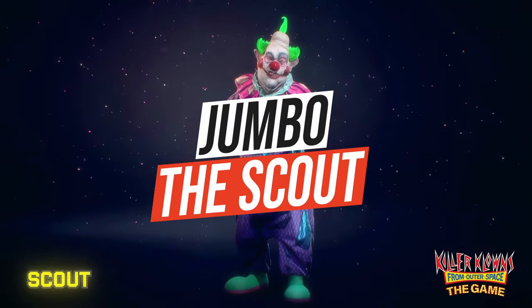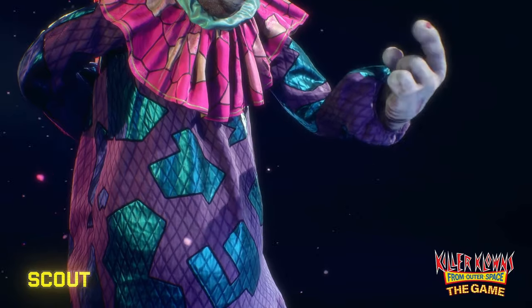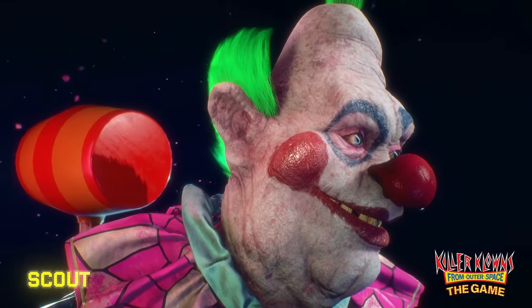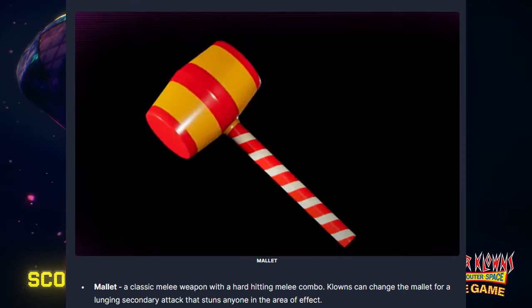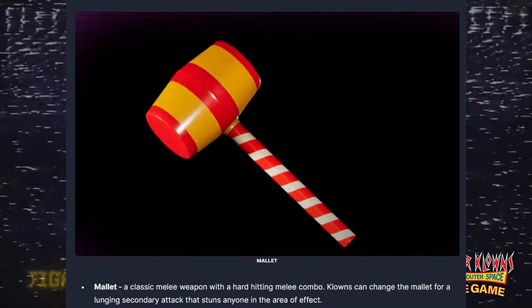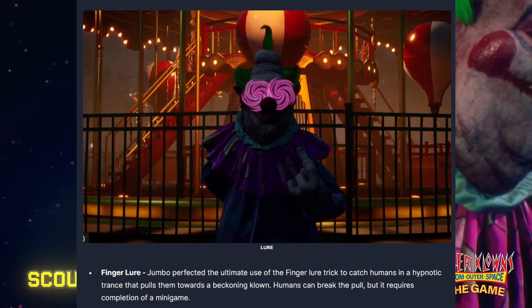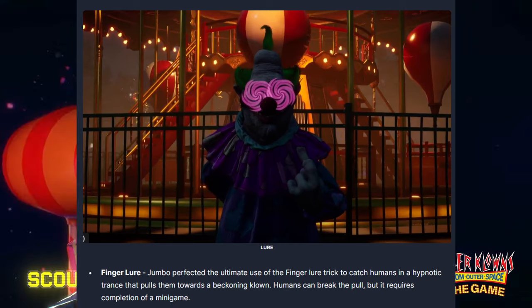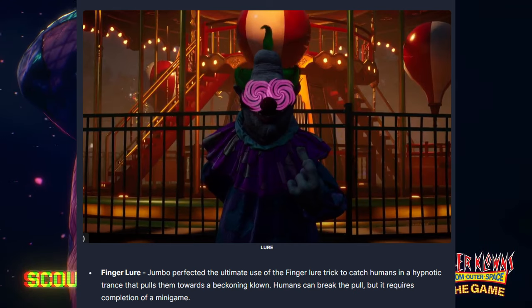Starting out with Jumbo, who belongs to the Scout class. He has the leap ability which allows him to jump across the map to areas where the clowns have already revealed the map. Jumbo carries a really powerful pentashot blaster that can hit up to five targets at once, similar to a shotgun. He also has a big hammer to smash the humans apart, and his iconic finger lure ability — when he hits that ability on a human, the player is forced to approach Jumbo and then gets smashed apart by his hammer or another clown.